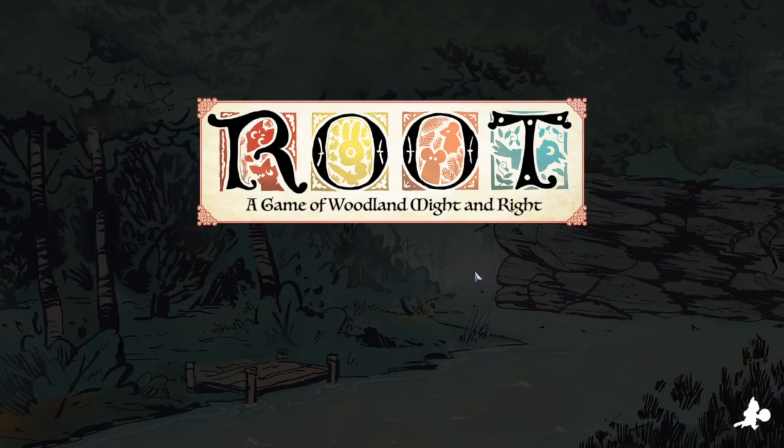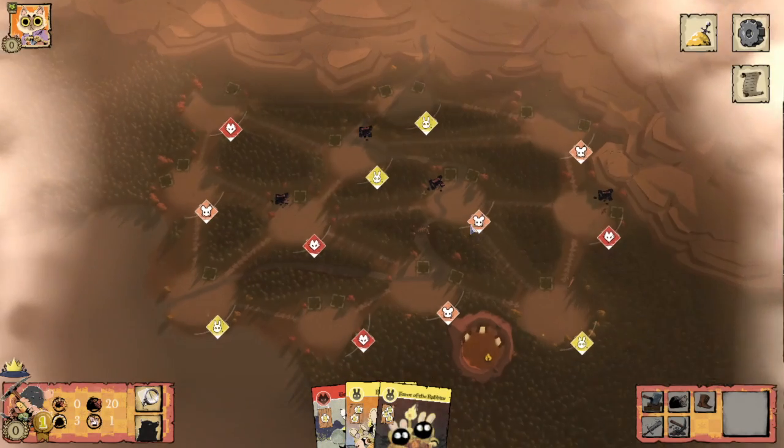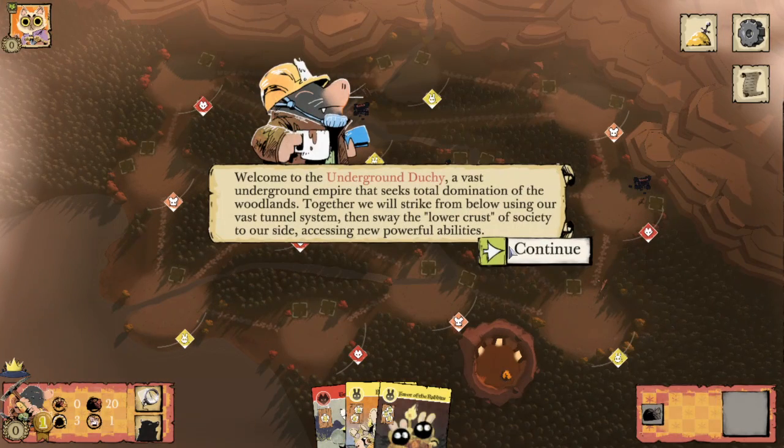This is not a strategy guide — I'm just going to be playing through the tutorial, and I might talk about some light strategy things, but that's not going to be the purpose of the video. Welcome to the Underground Duchy: a vast underground empire that seeks total domination of the woodlands. Together we will strike from below using our vast tunnel system, then sway the lower crust of society to our side, accessing new powerful abilities.